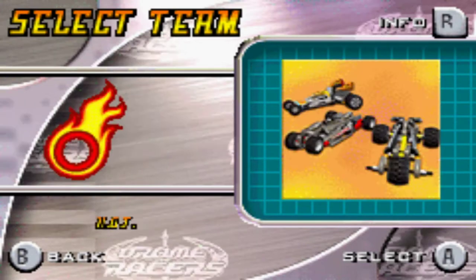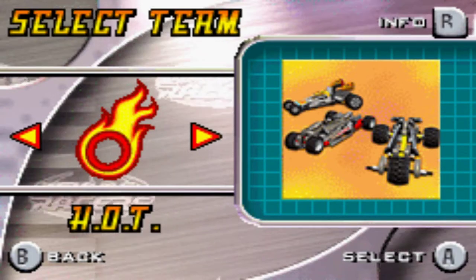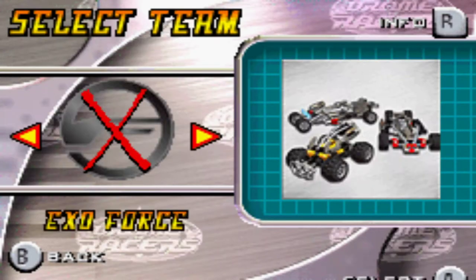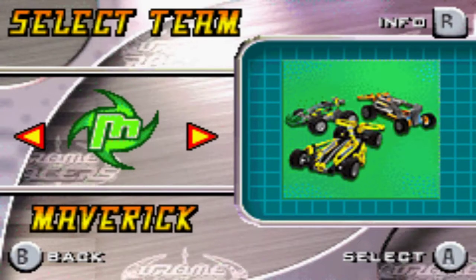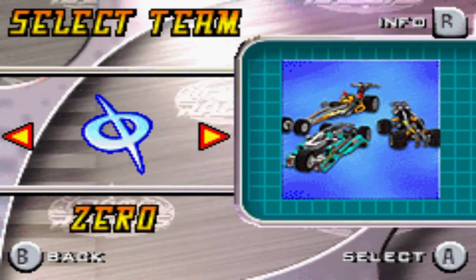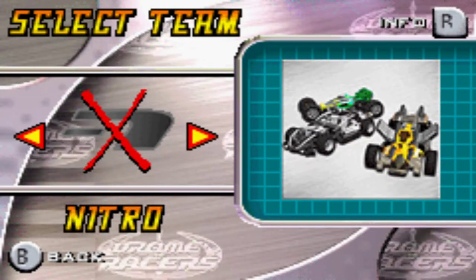This was a line of Lego toys that they made — these racing car things. I never bought any, so I couldn't really say. But it looks like they've got different types. You've got Hot, which looks like some kind of bikes or something. Maverick — some other type of car. Zero — more bikes and stuff. It looks like you've got a three-wheeler bike and a long car. Red.